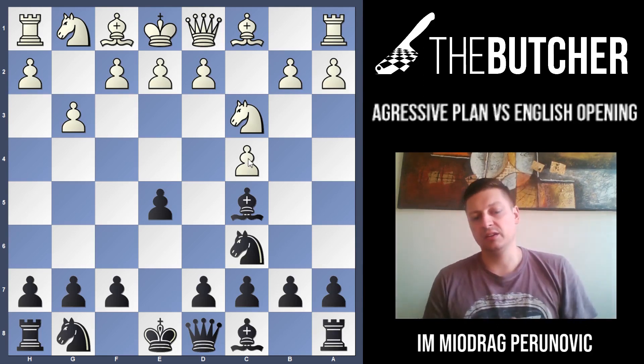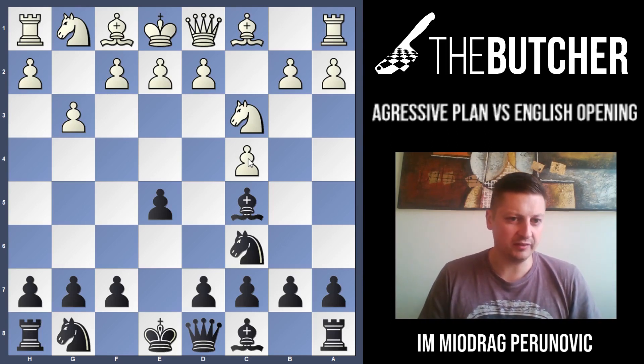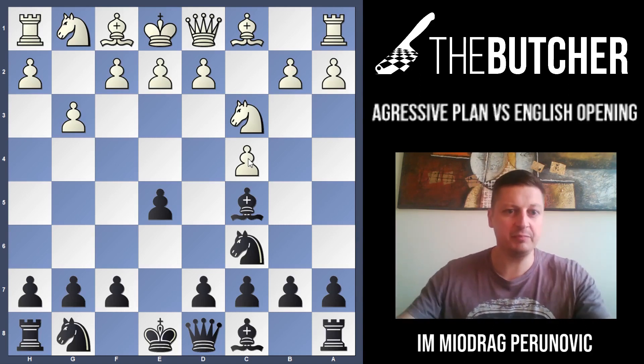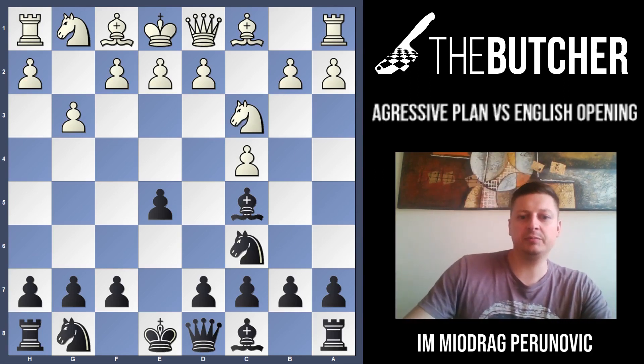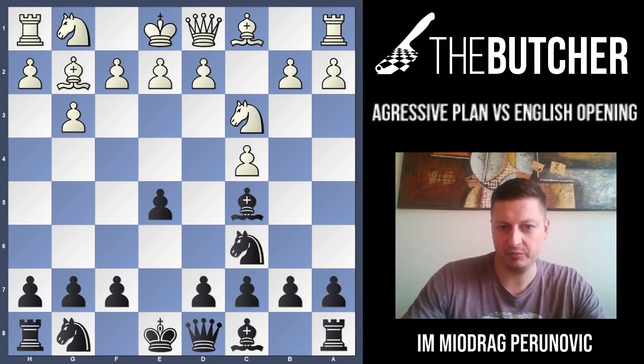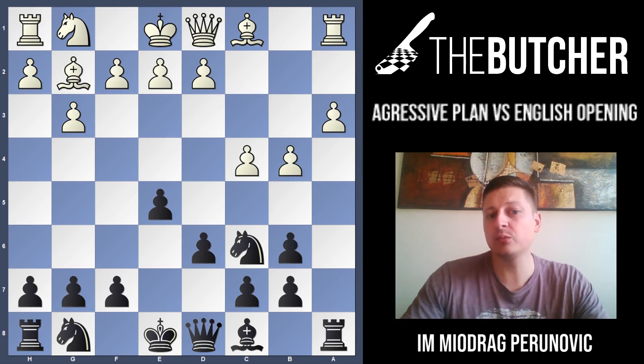It's a little bit better for White because compared to those positions White is up a tempo, but this is quite interesting for Black. After Bg2, you now play the surprising move a6. Why a6? Because we'd like to make a shelter for this bishop. A good friend of mine once played d6 and the opponent played Na4, Be4, a3, chased that bishop away and won the bishop pair.